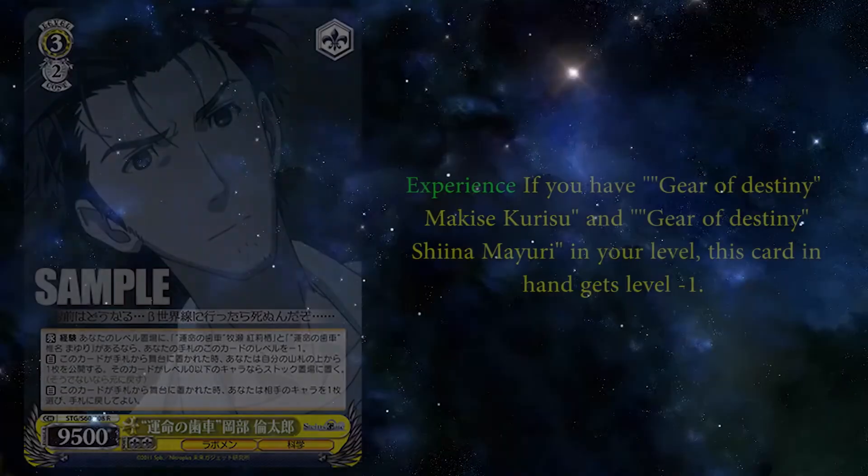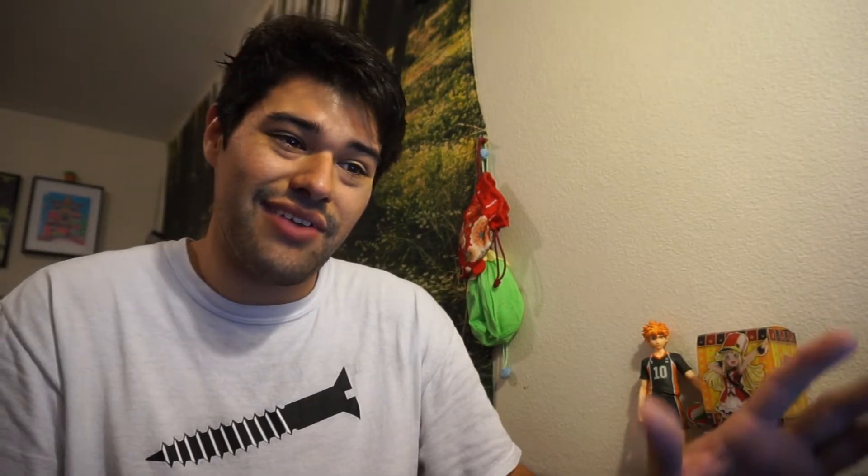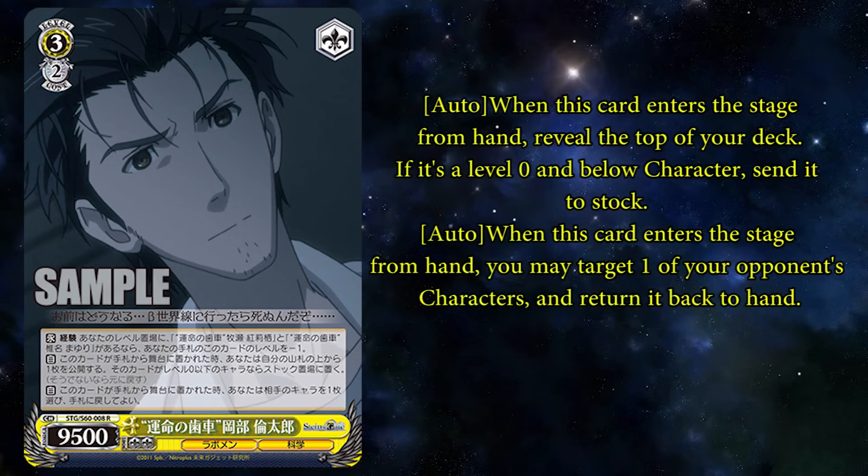The 3-2 Okabe Rintaro is an early drop if you have the Gear of Destiny, Kurisu, and Shina Mayuri in your level zone — and holy shit, that is a bit rough. At least you have those cards to help you out; it is doable but you're going to have to plan ahead. On play from hand, reveal the top card of your deck and if it is a level 0 character, you can send it to stock — climaxes do not count. And on play from hand, you can bounce one of your opponent's characters. Pretty nice non-destruction removal. This card's fine, just gets a pass from me.